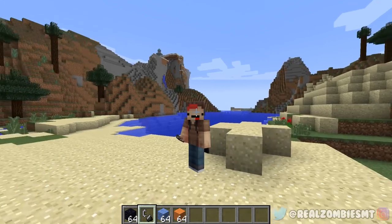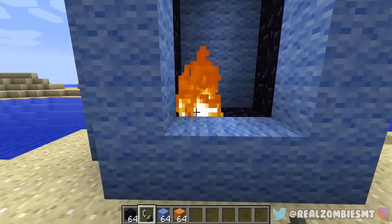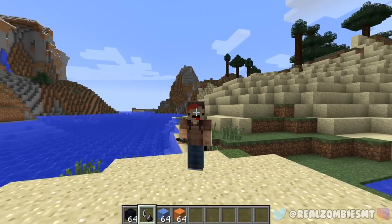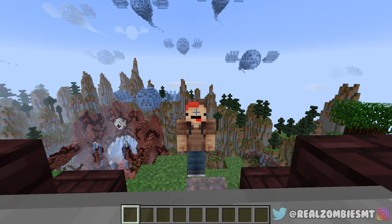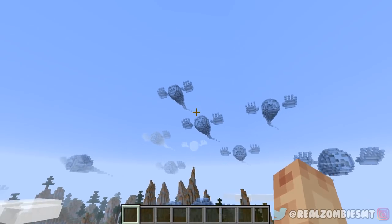Everything looks okay so we can go into the Chucky dimension. I'm gonna count down — three, we're gonna jump in, it's gonna be great. Here we go, three, two, one, go! The portal into the Chucky dimension worked and it's actually really scary looking — look at the sky right now, there's like ghosts and stuff coming out of the sky.